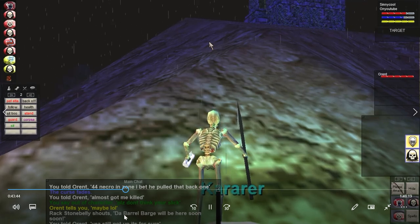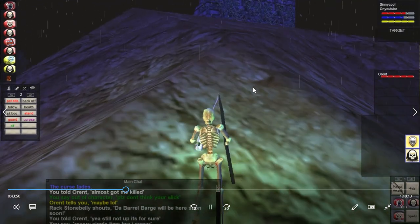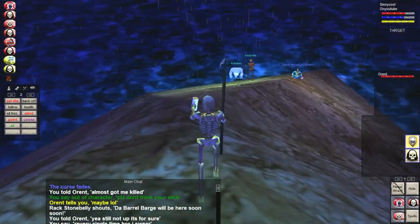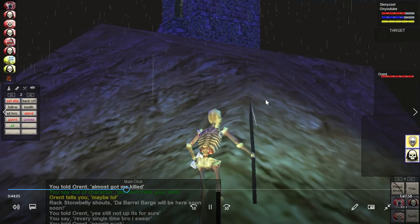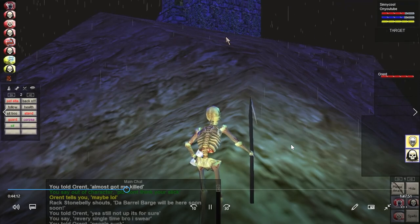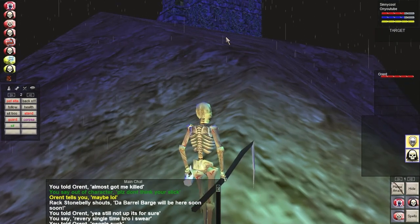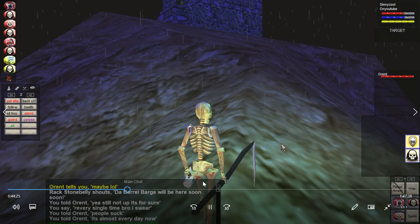I was thinking somebody was stealing one of our spawns but they actually weren't. Sometimes I'm paranoid about that because it happens to me so often in this game. I think I just had the timer wrong — the back one was going to spawn and the front one spawned instead, which is why I got hit so hard and wasn't prepared. I had to feign death, but it was fine. I almost died though.